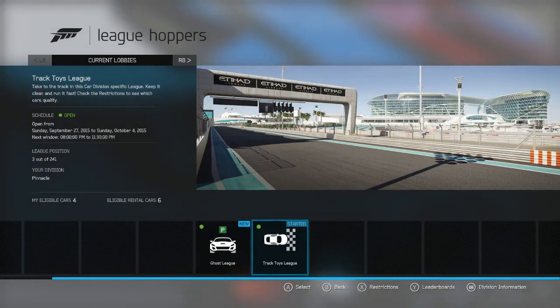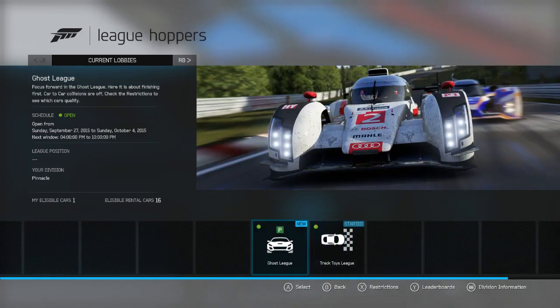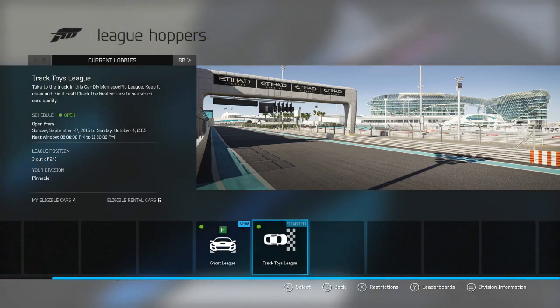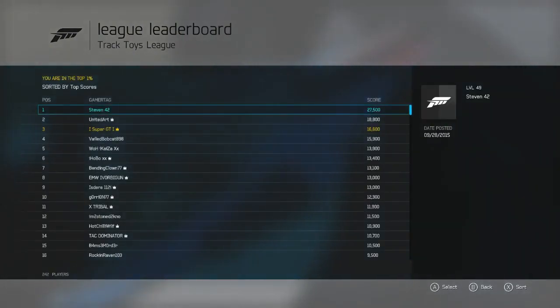Hello viewers, it's SubiDT here, welcome to the video. This week in leagues we've seen two new leagues added: the Ghost League in P class, and the Track Toys League. The Track Toys League is the one I'm going to be focusing on, and I'll show you my tune for the BAC Mono, which is the most commonly used car in that class.